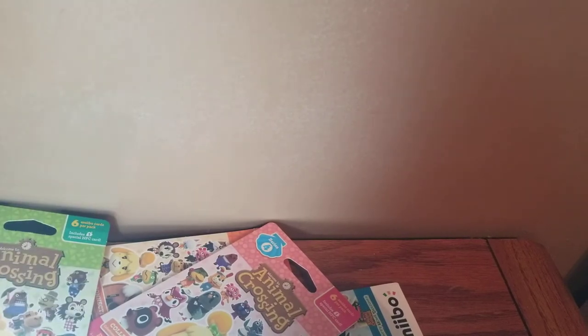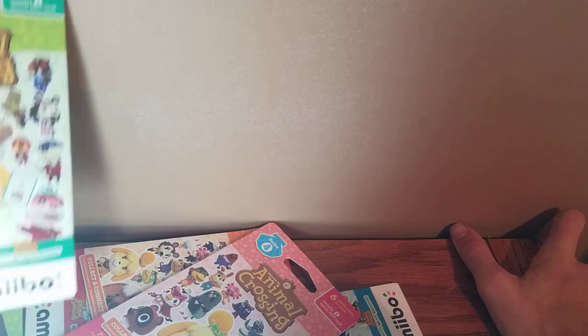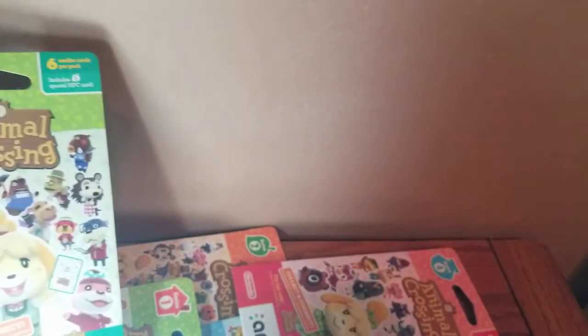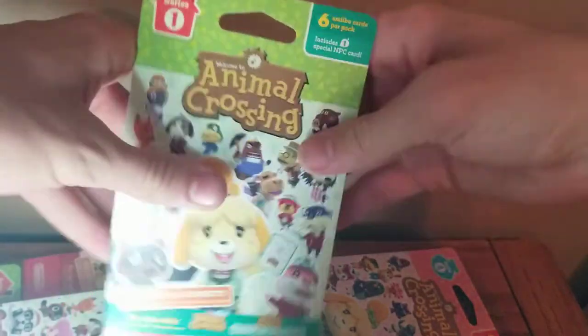We're going to do all of series one and also one pack each of series two, three, and four to start off the first video. The rest of the series will follow — series two, then three, then four in separate videos. Overall, I really want Marshall — he has a piano in his house and I play piano. For an NPC, I really want Brewster; you can get him in series four. Marshall is the villager I want most, but there are a lot of other cool ones.